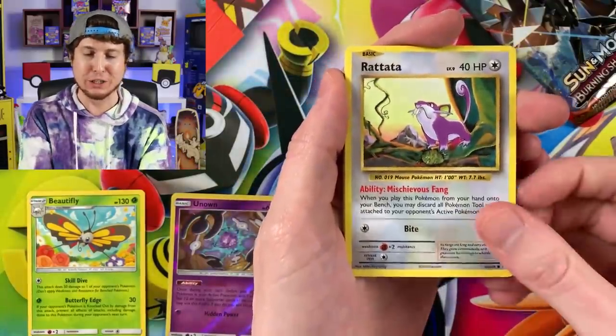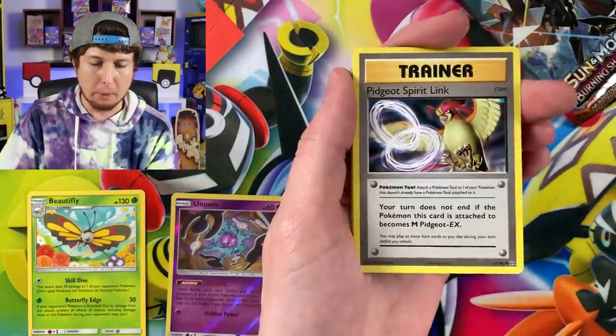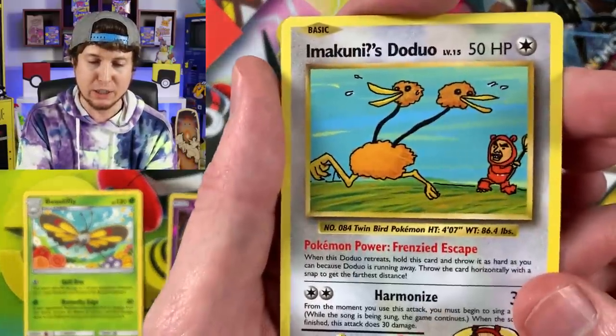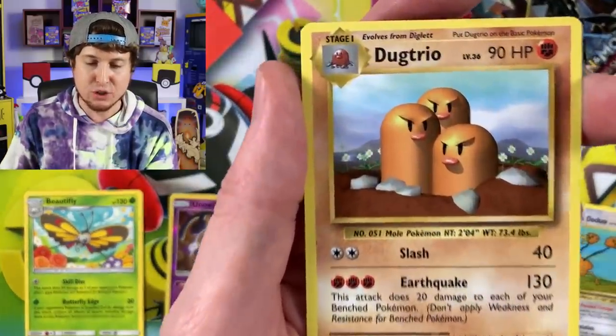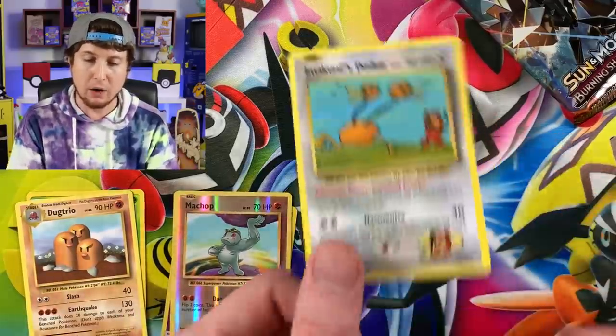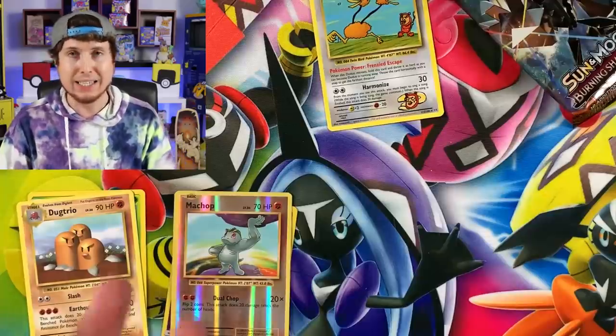Evolutions pack: Electabuzz, Rattata, Growlithe, Nidoran, Vulpix, Pidgeot Spirit Link, Metapod - ooh, Secret Rare! Reverse Holo Machop and a Dugtrio for the rare inside that one. Secret Rare - I'll go ahead and put it right up there. A lot of people don't realize that that is a Secret Rare.